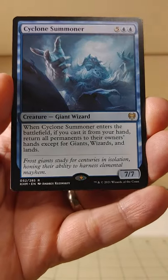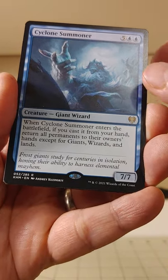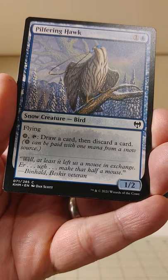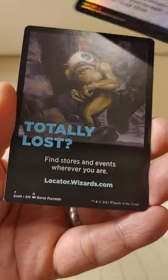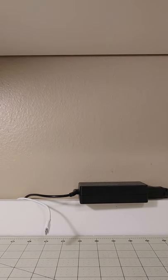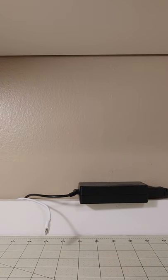Our rare is Cyclone Summoner — I think we've seen this already, actually. This is as bulk as it gets: just bouncing things that aren't giants, wizards, and lands back to the hand. Not terribly exciting. And we've got our Pilfering Hawk. Our foil? It's a foil common. Somebody tossed this pack off to the side for a reason — that was a pretty bog-standard, boring Kaldheim Set Booster. Should have maybe trusted my instincts on that one. Weathered Runestone, though? Cool, I guess? Nah, that pack was pretty much bulked all the way down. Garbage-y-garbage. See y'all next time.